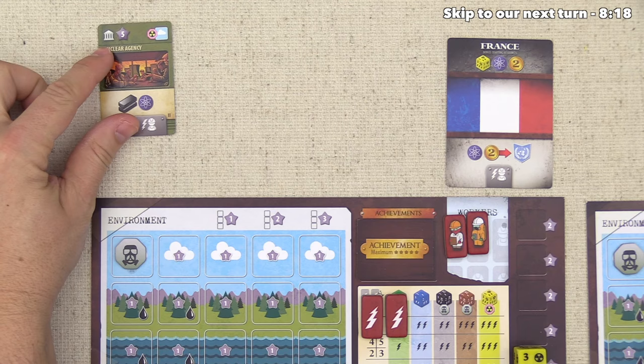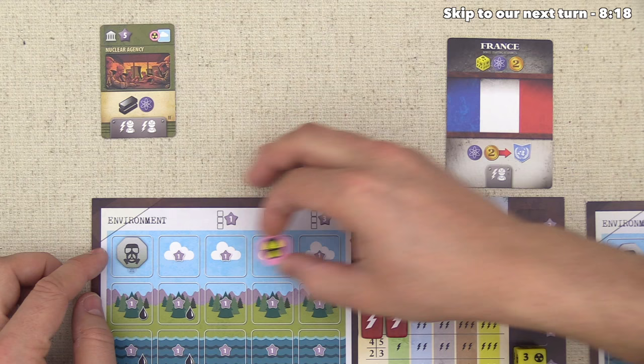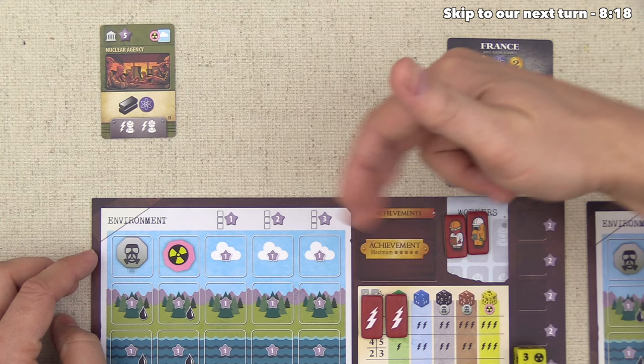We get to put the nuclear agency into our area, but we now have to apply this nuclear contamination. We begin the game with one regular contamination already in our atmosphere — every single player does. So our atmosphere is really not looking great. We can put this on any of these spots here, and there's some potential endgame scoring over here, so there's no reason not to go on the leftmost spot.